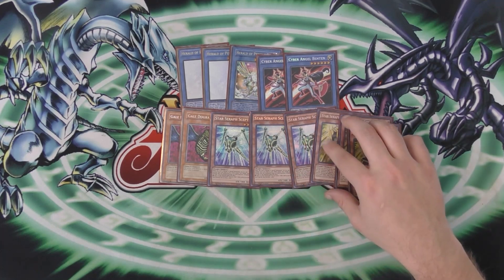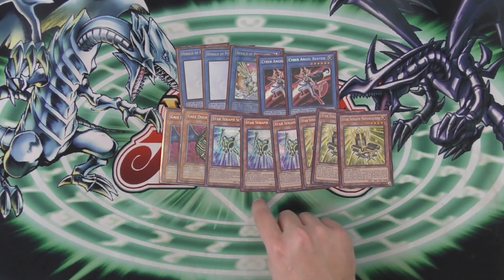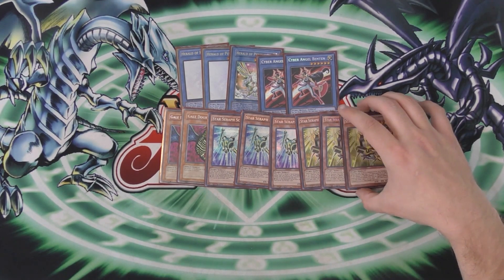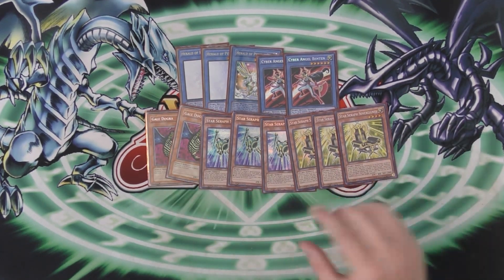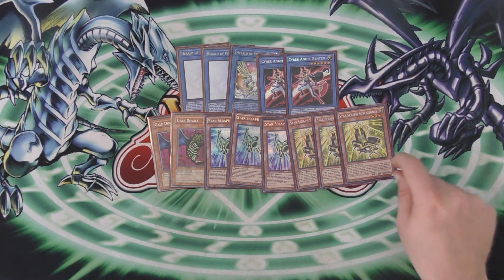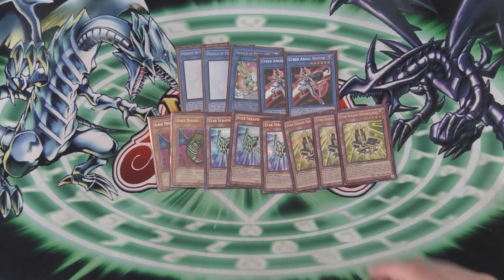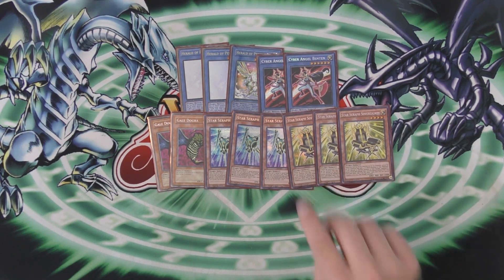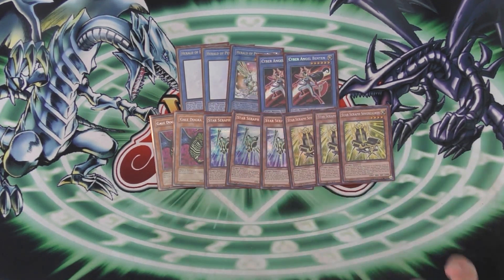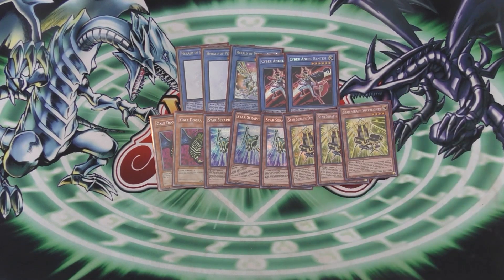With Lynx coming out, how it works — you'd have to attack the Lynx monster first. Then we have the Stardust Spark Stick and Chair. This is pretty self-explanatory if you know how stick and chair works: you normal summon the Stick, chain the Chair from your hand, summon the Chair, draw a card, search another Chair off of Stick, and then summon that Chair and draw another card. Or you can keep that Chair in hand for extra negates for Herald — it just depends on your situation. These are light fairies, so they're fodder for Herald and can be searched with Binten.